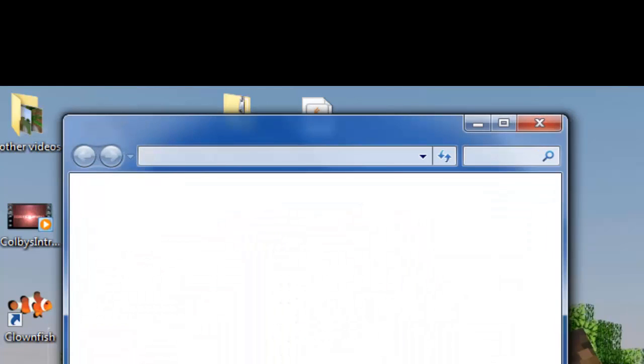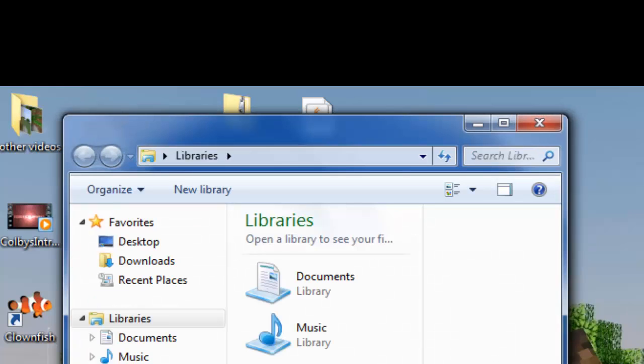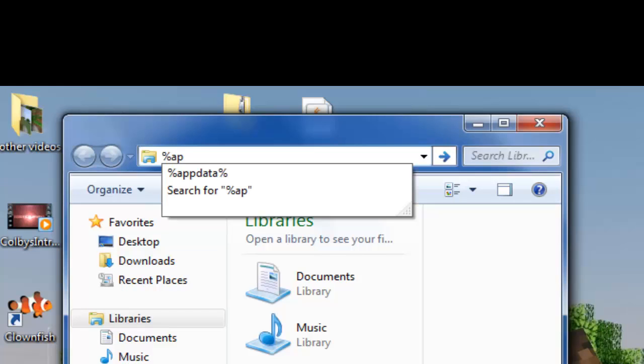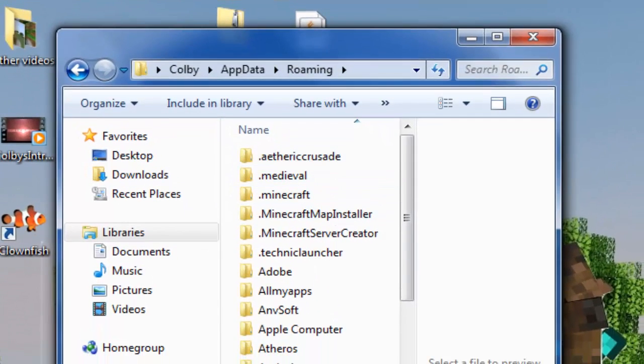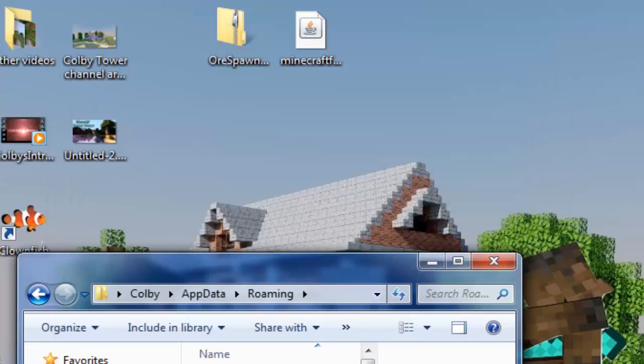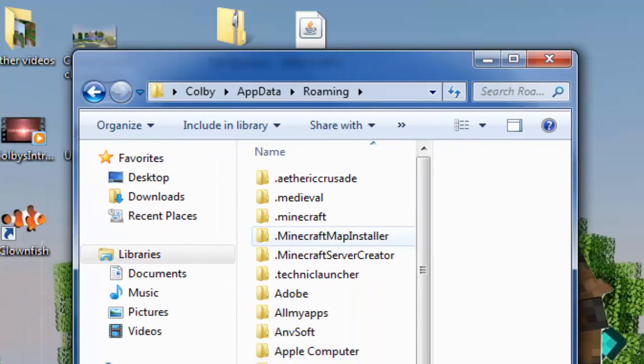Once you're in your folders, go up to the top bar and type percent AppData percent — like that. That's going to come up. Then you want to go into your .minecraft folder — not the jar, just your .minecraft right there.